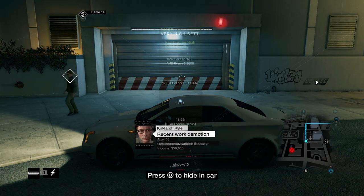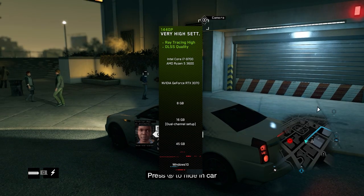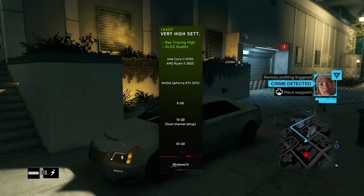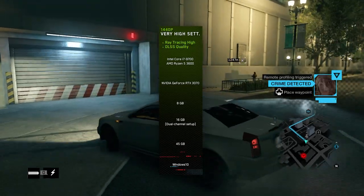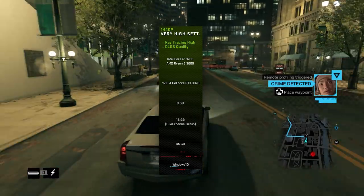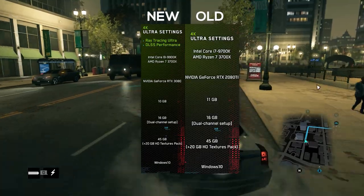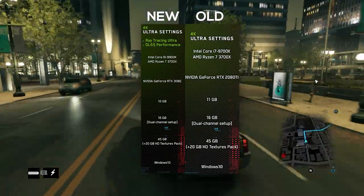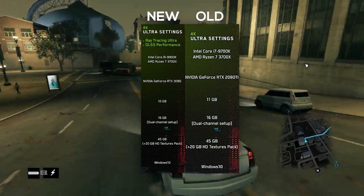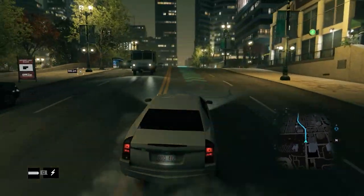They've added a new section for 1440p very high settings — kind of an in-between of 1080p high settings and ultra 4K. This graphics option will require an i7-9700 and a Ryzen 5 3600, and the graphics card is quite an interesting option: the RTX 3070, which isn't even out yet. For the last tier, ray tracing 4K ultra settings, the CPU requirements were bumped up from an i7-9700K to an i9-9900K, and the GPU was bumped up from a 2080 Ti to a 3080.